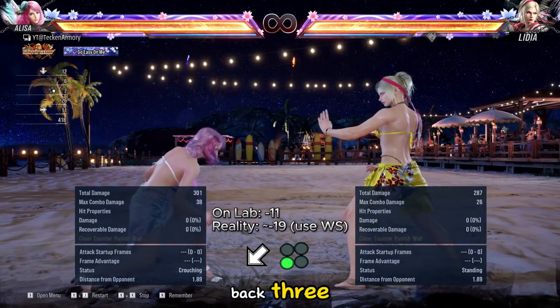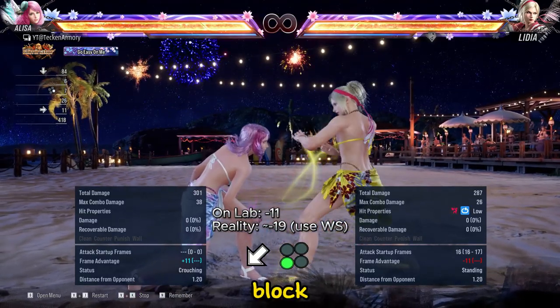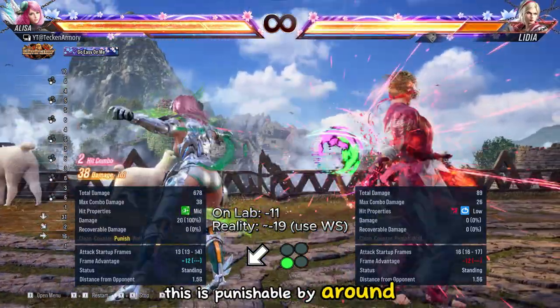This one is her down back 3. This low sweep shifts into horse stance on hit or block. This is punishable up to 19 frames while standing.